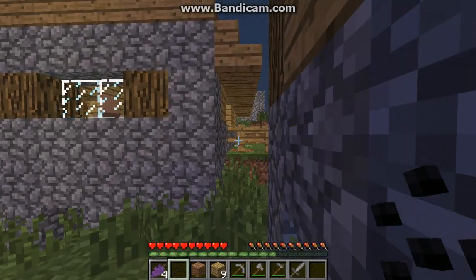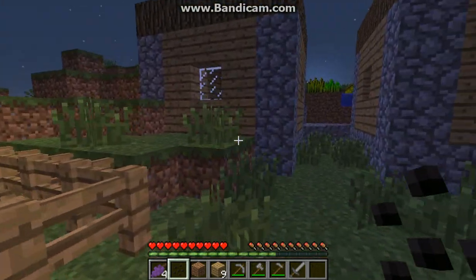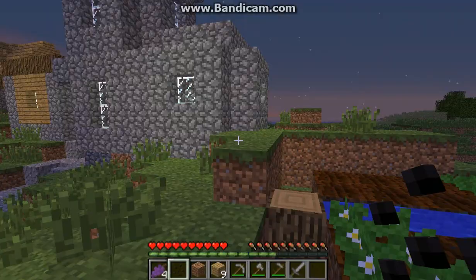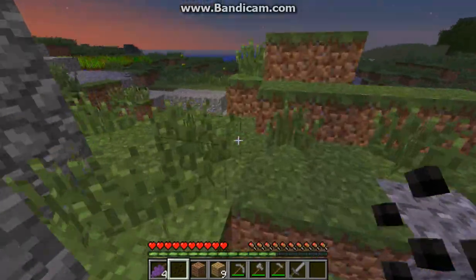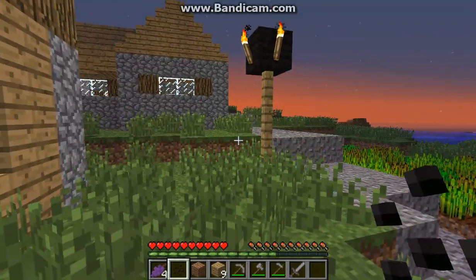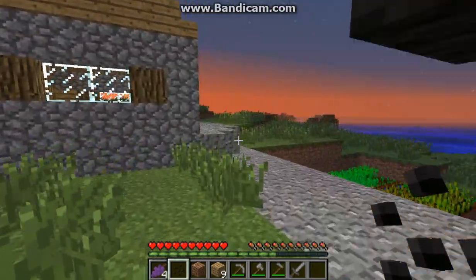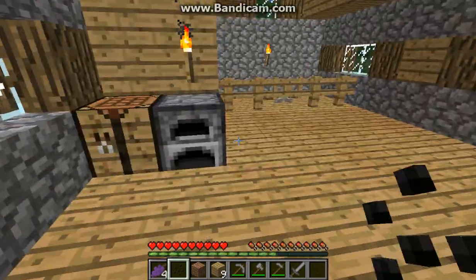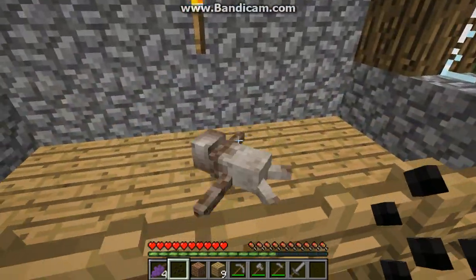This guy over here has just been standing here the whole time. I don't even know how much wheat I have right now, but I did make one or two trades. I got a bottle of enchanting from one guy and then I think I died. This is my house — I usually take this type of house because it's the biggest and there's not as much stuff inside to block me.